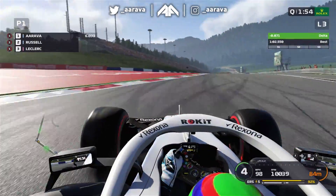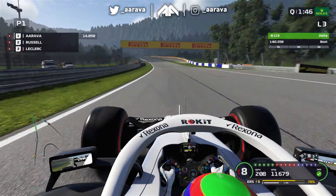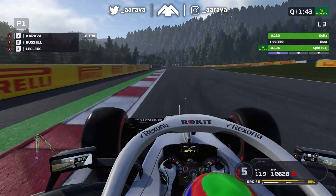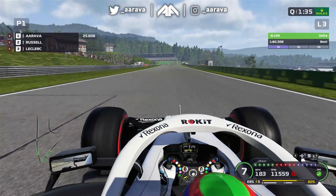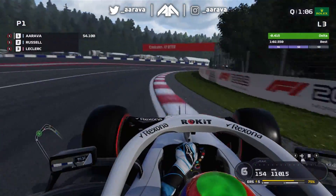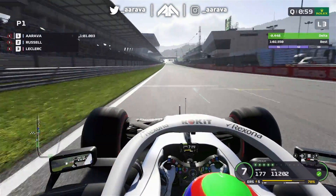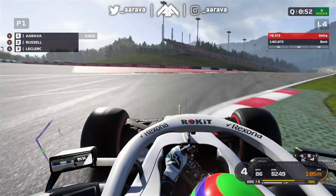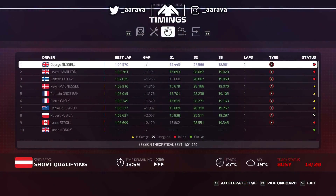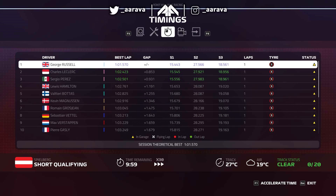We go for one more run in this session — two full short qualifying sessions in this career mode Austria weekend. We've gained some time into turn one and the hairpin at the end of sector one, braking later and getting the power down, which is tricky but easier than in my actual Alfa Romeo career mode. Gaining about two to four tenths through the last few corners, a great apex at the final corner, get the power down early, across the line — and it's essentially a 1:02.1 dead. Two seconds is still quite a lot to find.